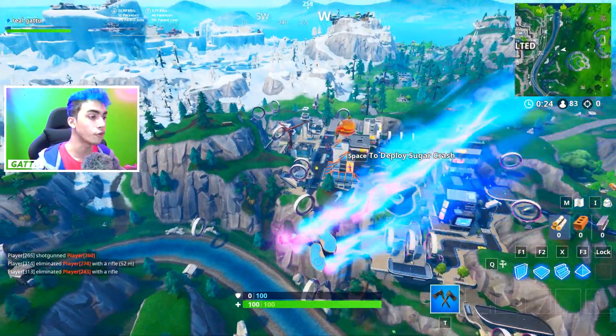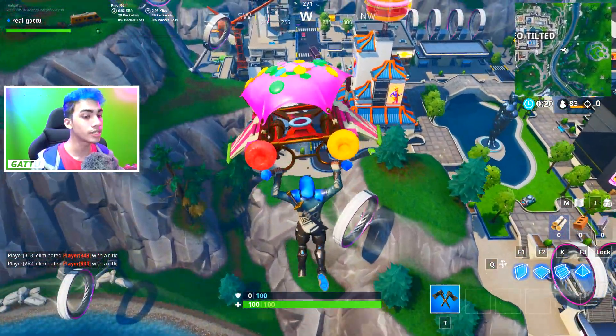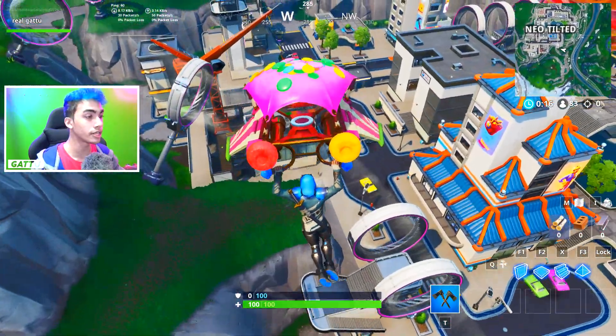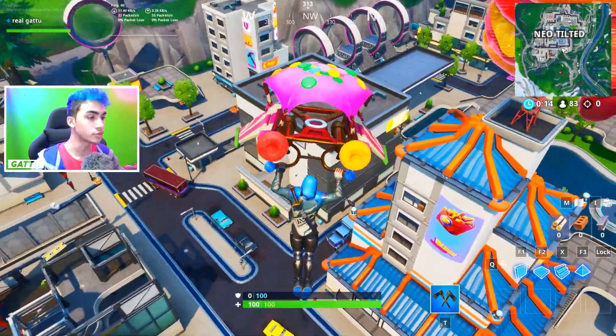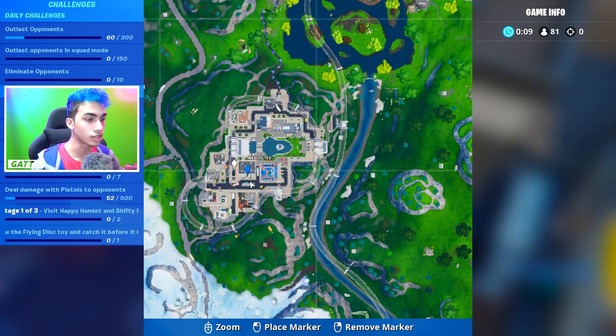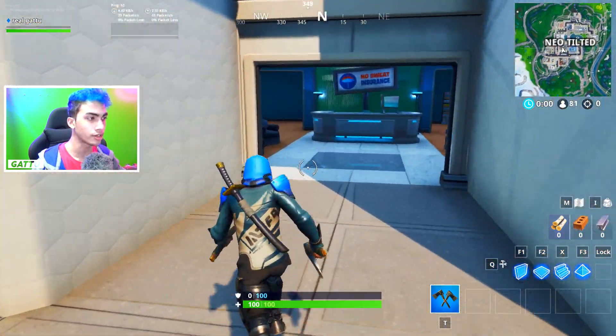This is going to be the location where you guys can go ahead and get this fort byte for yourself. For this one you guys got to drop in at Neo Tilted, because that is the only place where we can actually find the insurance building. Let me showcase the minimap first, because this is going to be the exact building where you guys got to drop in. As you guys can see, that is the No Sweat Insurance building.